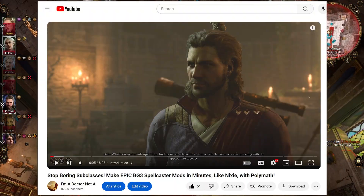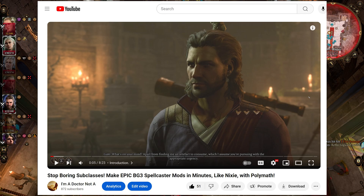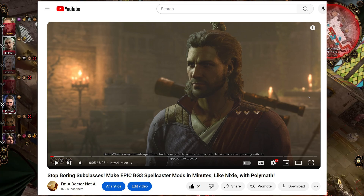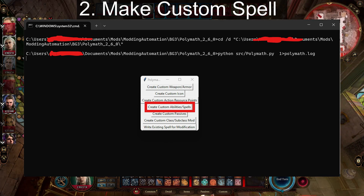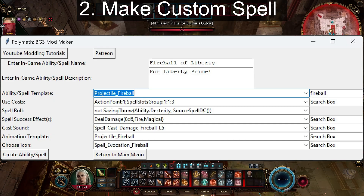You'll find a link back to my video in the video description to learn how to download and install what's required for running PolyMap. For step 1, launch PolyMap. For step 2, make a custom spell, following the videos that I placed in the video description. For the spell, we're going to use the Fireball of Democracy spell from my Vault Dweller mod.